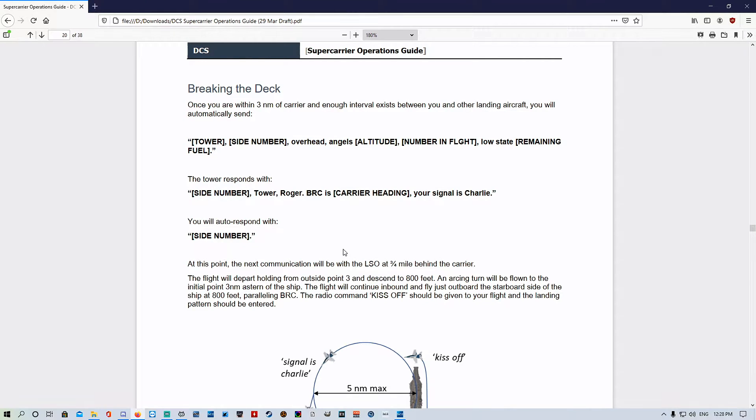Welcome back. Today we're going to run through the next part of the aircraft carrier case one recovery - piece of the puzzle part number three: breaking the deck. We're back in the supercarrier operations guide because it's got a nice overview of what you're going to do.